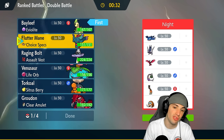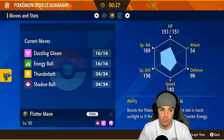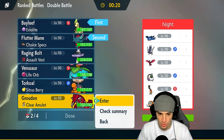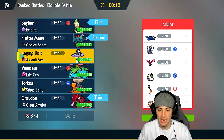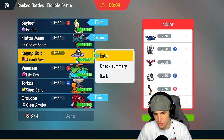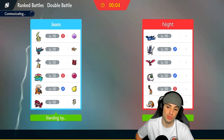I could go Choice Specs Fluttermane as the partner — this Pokemon is really fast and will get a speed boost with Protosynthesis. We can hard swap Groudon in if we need weather control. I'll go Groudon in the back and then consider Raging Bolt versus Venusaur for the last slot. Raging Bolt might get more value here since Thunderclap will be super effective on three of their Pokemon. Yeah, I like that a lot.